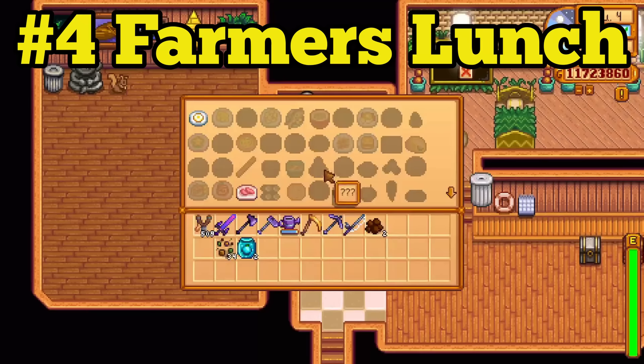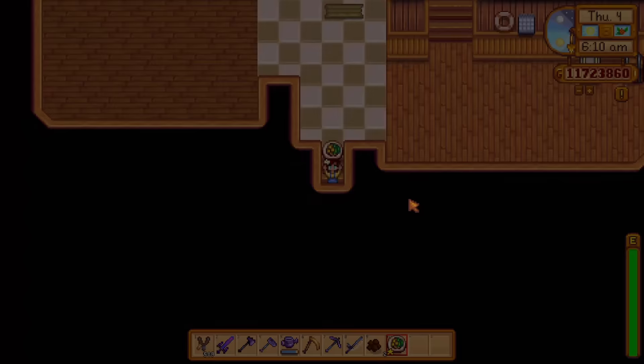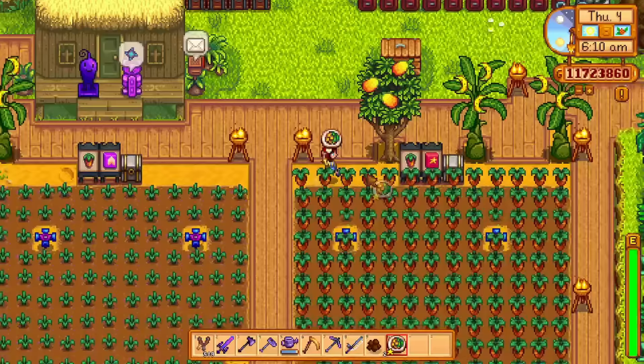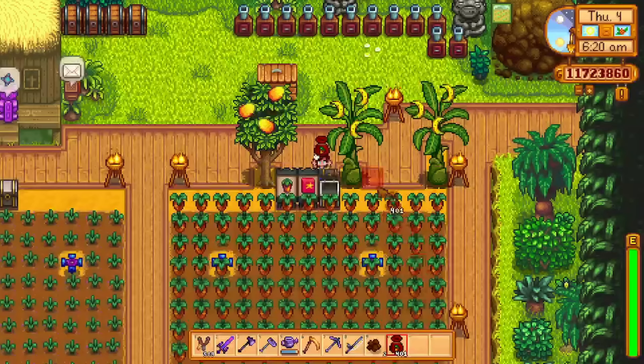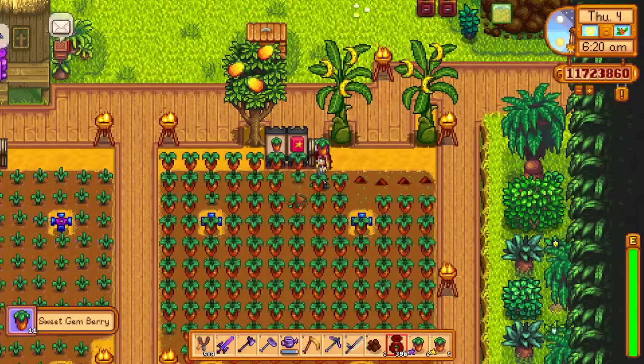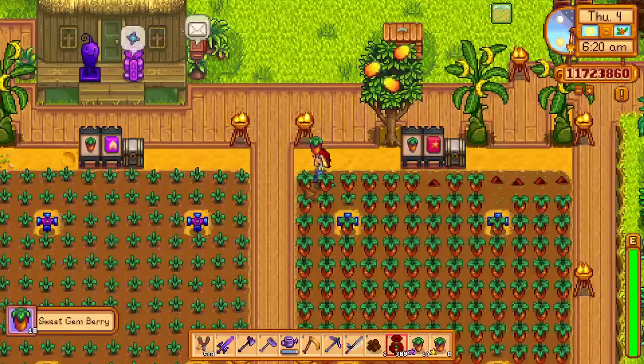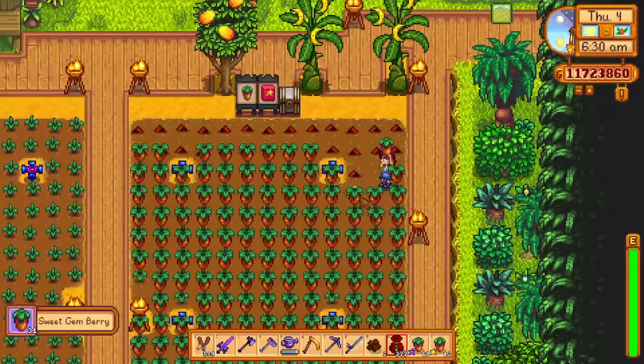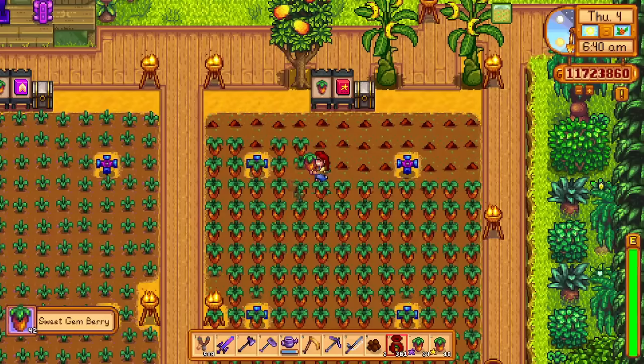In fourth place, we have the Farmer's Lunch. You will automatically unlock the recipe for a Farmer's Lunch at level 3 farming. I always underestimated Farmer's Lunch because I never knew what it was capable of until I tested it with fertilizers. Regular Farmer's Lunch will increase your farming level by 3, and each level in farming will increase your chances of getting higher quality crops. For example, at farming level 1 you will only have a 3% chance of farming a gold quality crop, but at farming level 14 you will have a 29% chance.